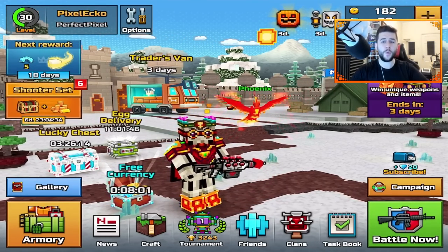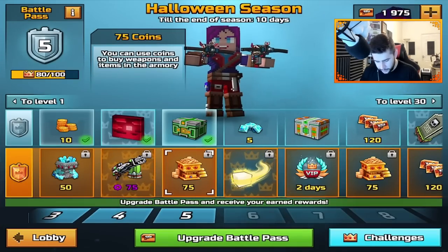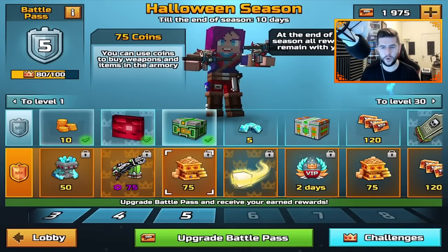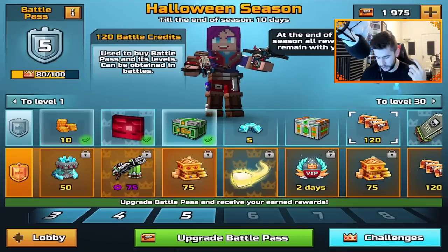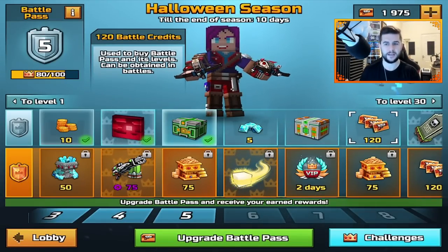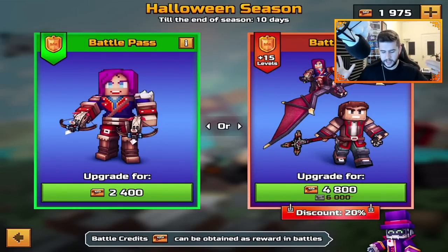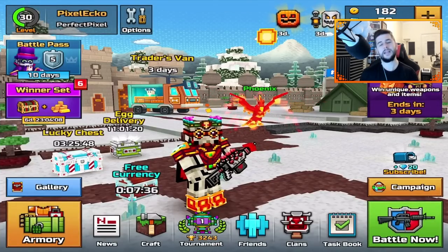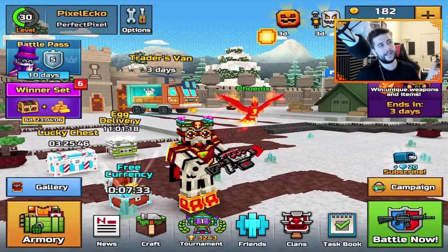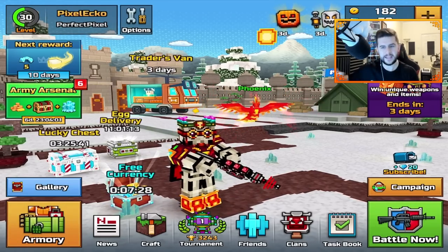Today's video we're going to be continuing from the last video, focusing on challenges and trying to rank up this battle pass a little bit more to get some extra gems. I'm trying to push to level 8 because if we do that we get ourselves some credits. I need to focus on credits because credits will eventually allow me to purchase a battle pass for free. We're not doing this during the Halloween season — we're going to save it for the next season, which is more than likely going to be the Thanksgiving one.